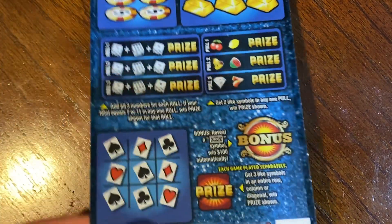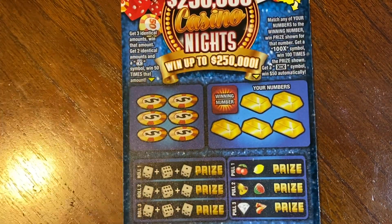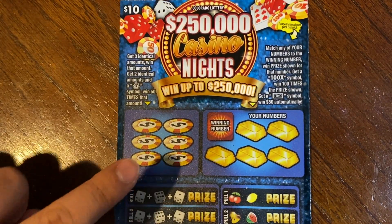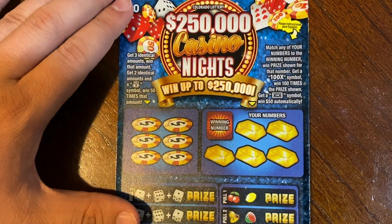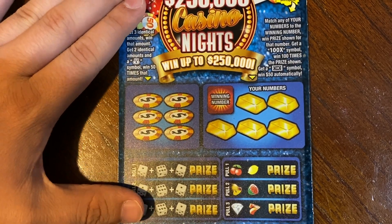So nothing back on the Golden Blast. On to the $10 Casino Nights ticket — the odds are 1 in 3.33. This has a bunch of different games. On the first game we're going to start with, we're just trying to match 3 identical amounts, or 2 identical amounts and the money bag, and we win 50 times that prize.